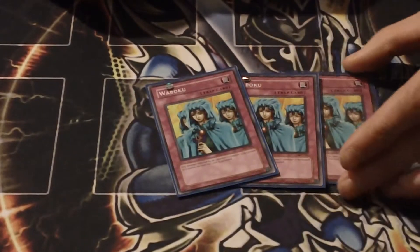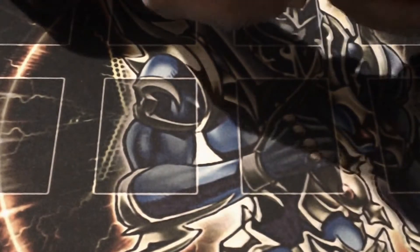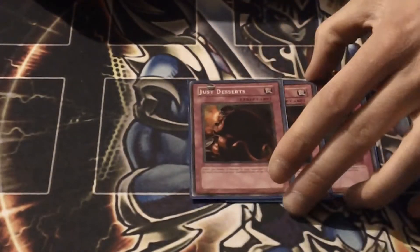Wabaku — it's nice because it stops your monsters from being destroyed by battle that turn and saves you from taking any battle damage. Threatening Roar is also stall — it stalls your opponent's turn out and these cards are pretty much all chainable, which is great.